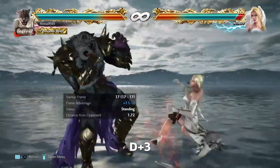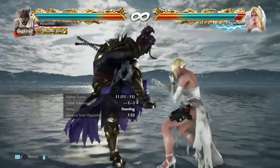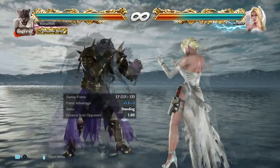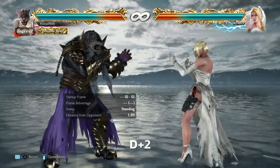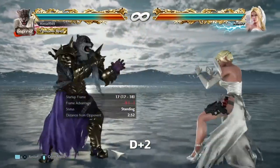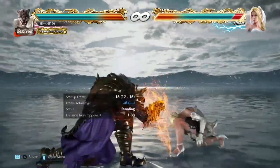On hit, Shadow Needle is plus 8 and the best follow up is D3. This hits sidesteppers, sidewalkers and also backdashers. It's also 17 frames so they can't interrupt it either. The only thing they can do is crouch, but to counter that we have D2. This is a safe mid and it also catches sidesteppers.